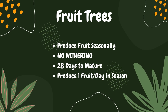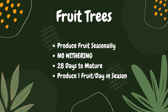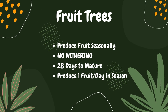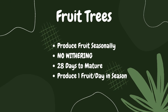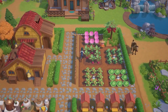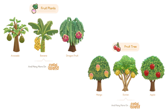So far we've been introduced to avocado, banana, and dragon fruit plants. Fruit trees are still seasonal in the sense that they only produce fruit in certain seasons, however they will not wither off-season, so you can plant them once and reap their fruits for years to come. They take 28 days to mature and produce one fruit per day during their respective seasons. We were officially introduced to mango, durian, and apple trees, and I believe one shown is actually a rambutan tree.